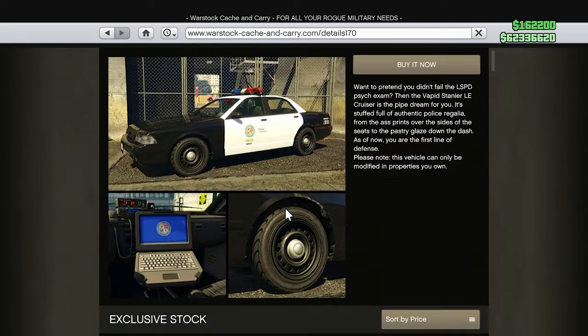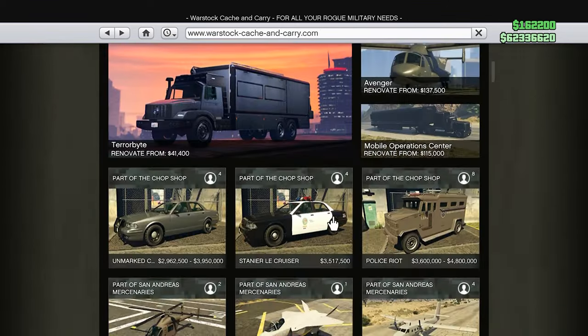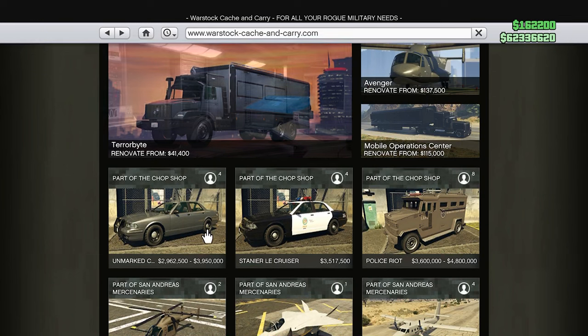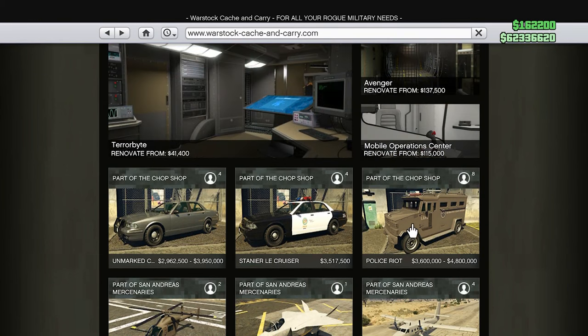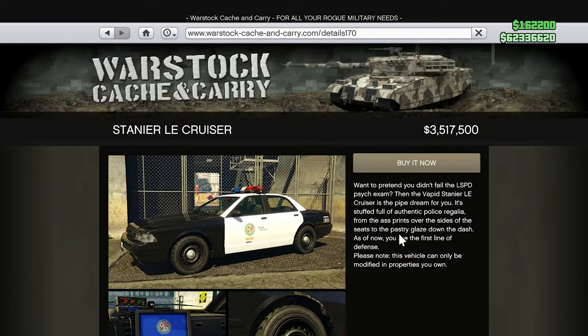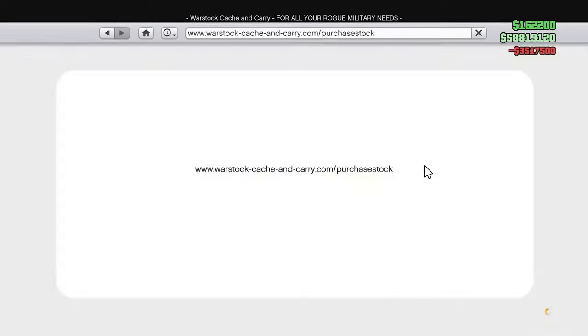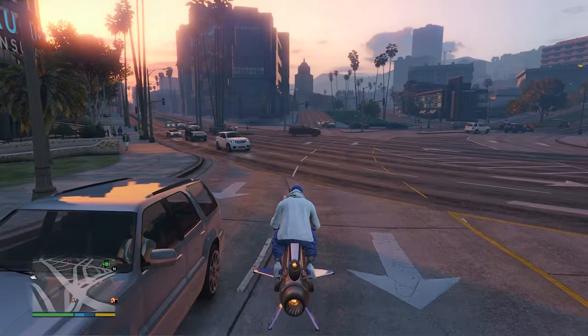I'm gonna go for this one because I do actually like the lights on top of the vehicle. Make sure you unlock the trade price for it, because otherwise it's gonna be very, very expensive — it's still pretty expensive with the trade price. 3.5 million dollars for this one. Let's go ahead and buy it and put it in the Eclipse Boulevard garage.